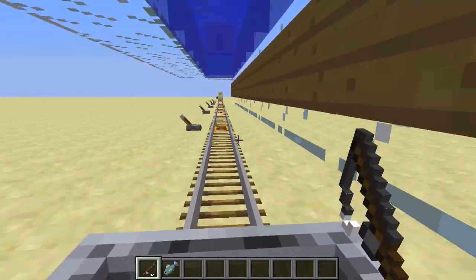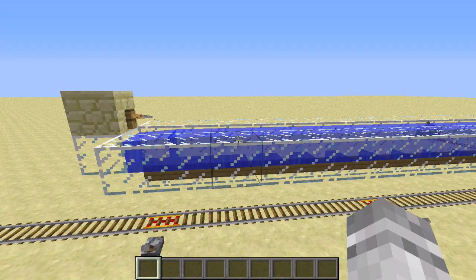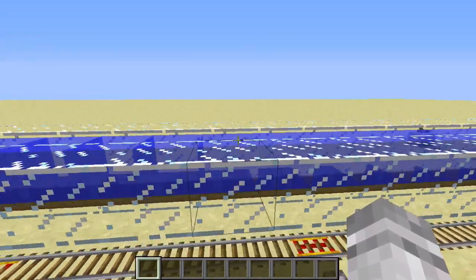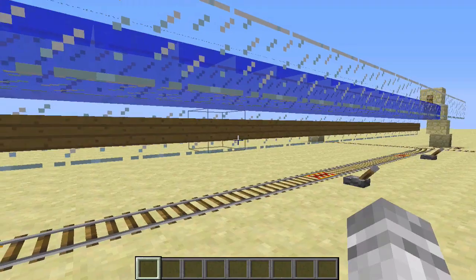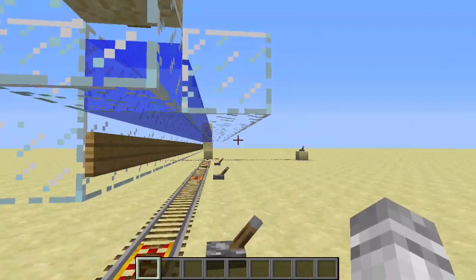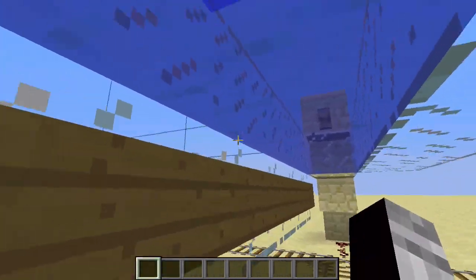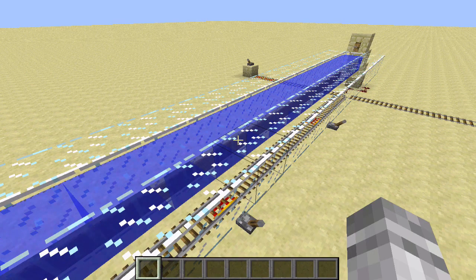And sometimes you get lucky and catch a fish. Now not only is this design very cheap to make — it's simply a trip wire laying on top of water laying on top of a layer of signs — but it solves most of the problems that occurred with the last design. You can choose when you want the track to switch and when you want to turn it off. You have a long window to make your decision, and this design works in the newest snapshots so you don't have to change it when 1.5 comes out.